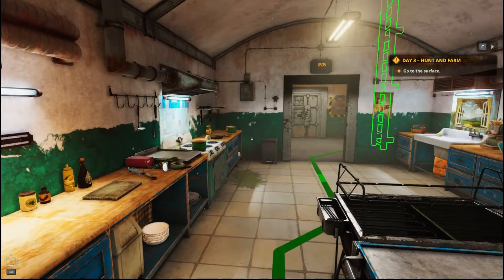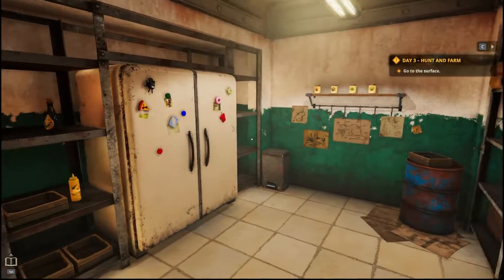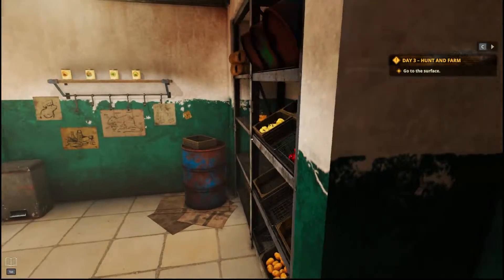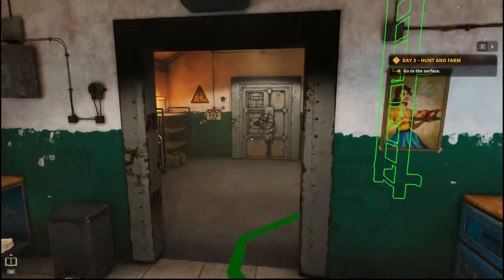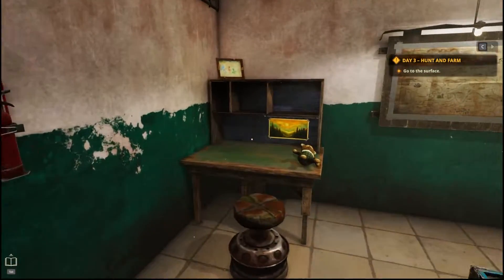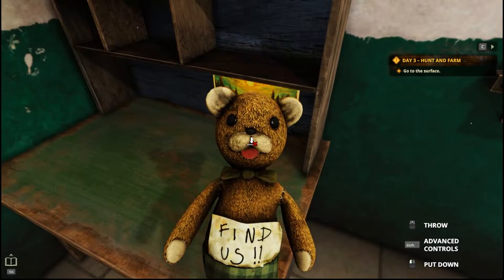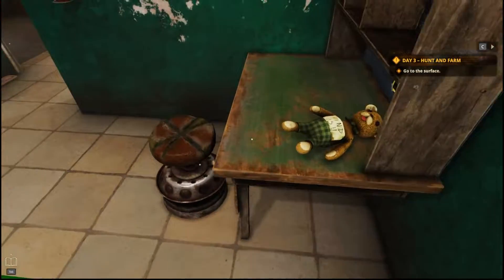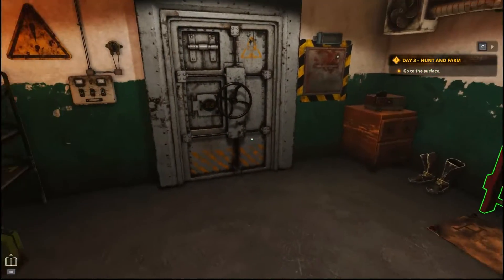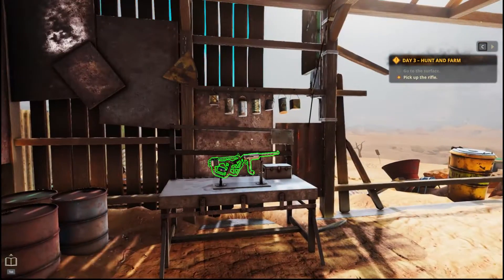Hello everyone, welcome to Cooking Simulator Shelter, episode two. I'm trying to find a broom of some sort — okay, maybe we're not meant to clean just yet. Last episode we learned how to prepare some meals and found out that our kid and wife were taken. We found this doll, and we ended with a quest to leave.